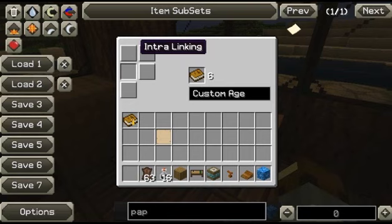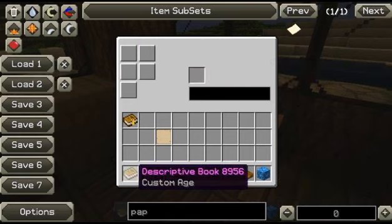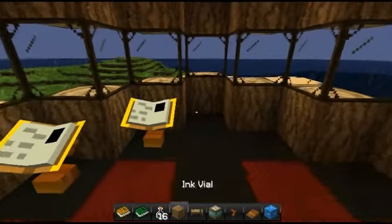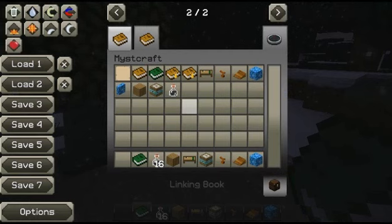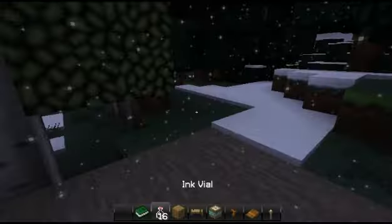It creates with 'generate form', no 'interlink', and 'maintain momentum'. Now let's go — let's not forget to create a linking book too. And there is our custom world, custom made. Let's go and see how it is. Red sky! It's snowing. And I guess it's stable — it's a stable world.